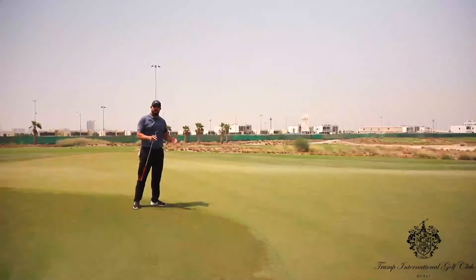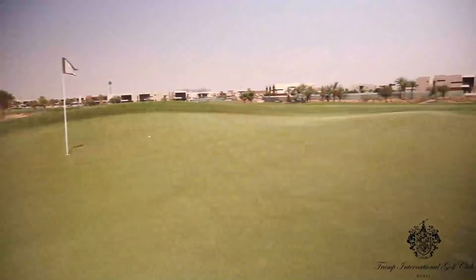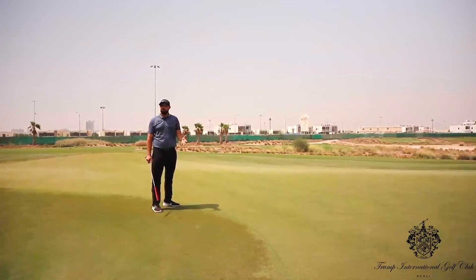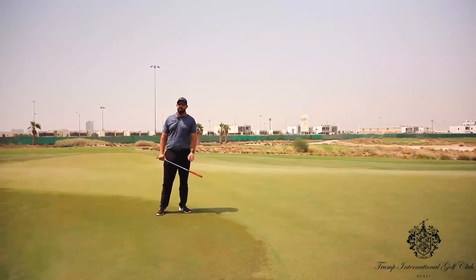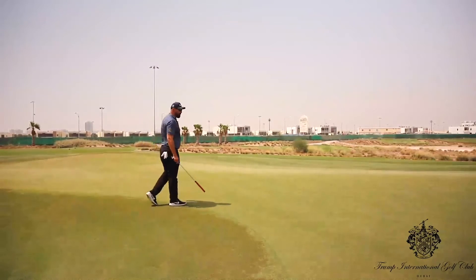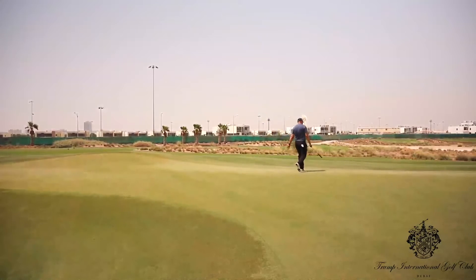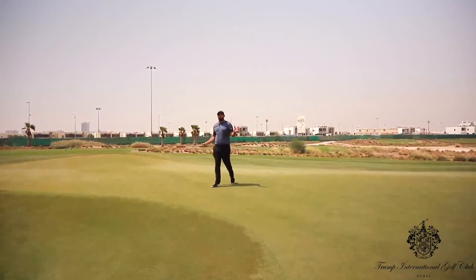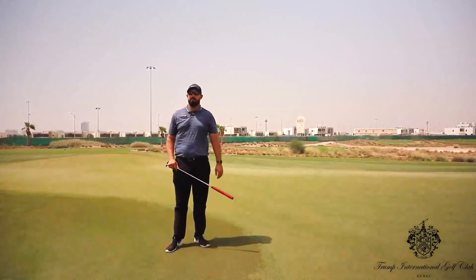Now we're here at the green you can really see how narrow the putting surface is. As you saw from my chip shot, I popped it up onto the green — there's quite a steep bank over the back of the flag. The bank runs down, so if you over-hit you could end up 20 to 25 yards away with another difficult shot. I just want to show you the narrowest part of the green, which is pretty much in the center — it's only about eight yards deep. So it's a very short landing zone, and it depends on where the flag is on a specific day. Anything on the right side of the green off the tee gives you a lot more putting surface to work with.